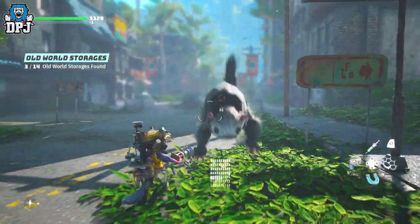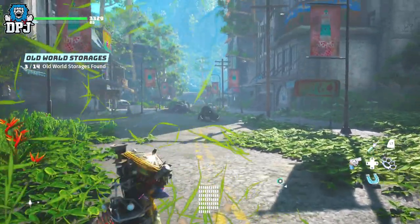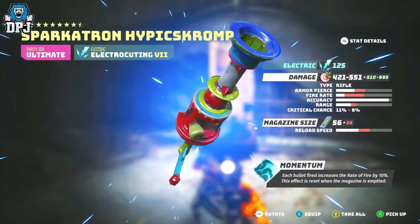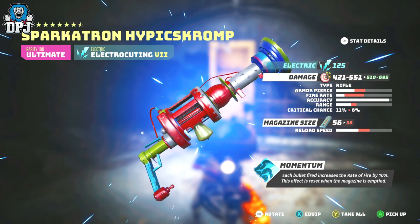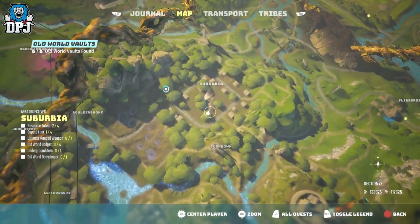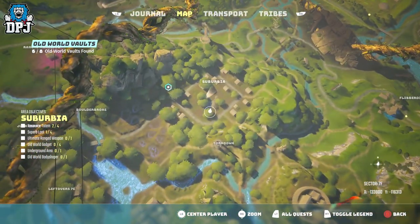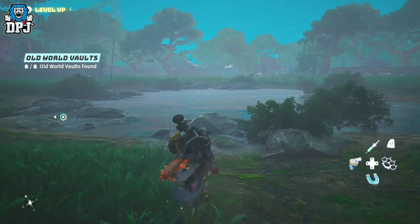Next up we have the incredible Sparkotron Hypixgrunt Rifle, one of my favourite guns in the game. This is another vault weapon tied to the Moog quest we've already covered. If you skipped that quest and didn't grab it from Moog, the boss won't spawn in for you. But again it doesn't matter — if you circle the area a couple of times, the vault should just open up for you to grab this loot. If no boss spawns in, head to the vault and grab that loot.